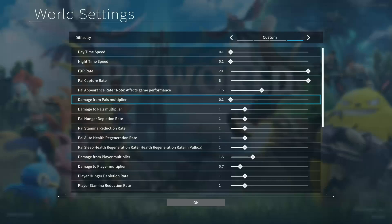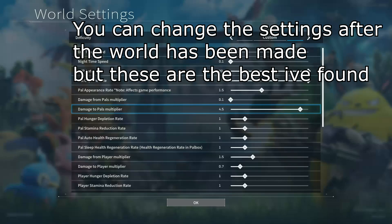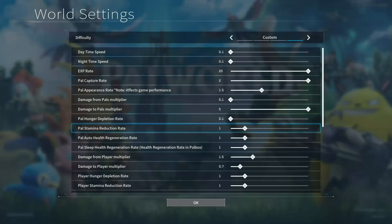Watch these settings — this is all the settings I used, and if you find any better ones let me know. You can't change the settings once you make a world, so once you've done this it's set. But this is one of the best setups I've found: you don't really get hungry, you're very strong, you can basically kill low-level pals with your fists or even high-level pals. And you don't take damage from pals really, so even the bosses. This is going to be like an achievement journey — I'll explain things along the way.